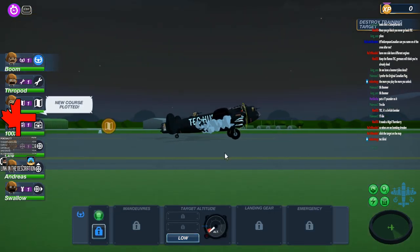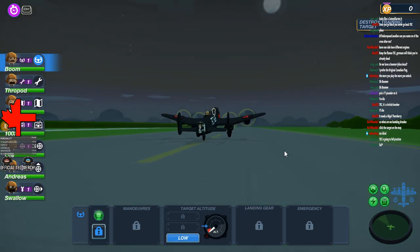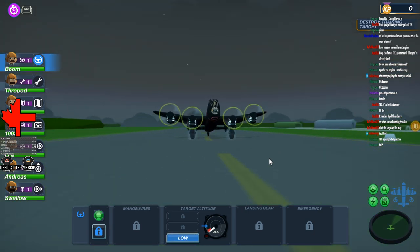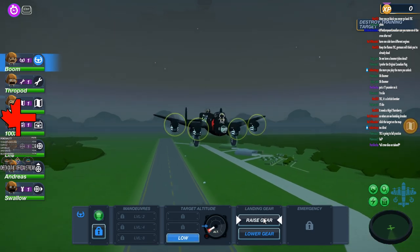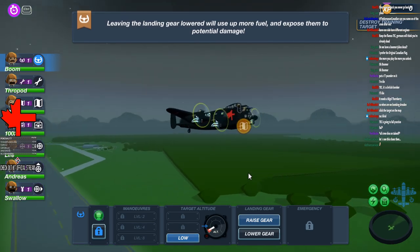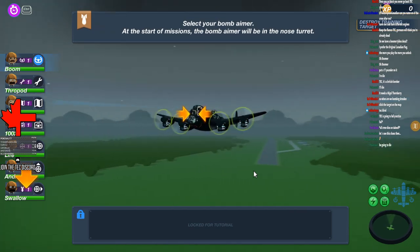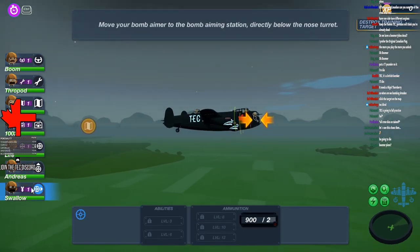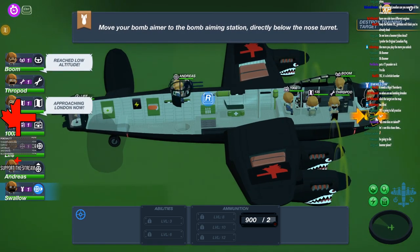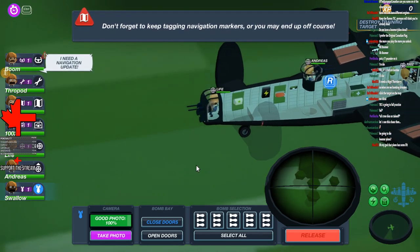That's the wrong button. How do I turn the camera? I don't like those controls, that's dodgy. A and D to turn — I'm not sure about that. I'm guessing we need to raise the gear. Leaving the landing gear lowered will use up more fuel and expose them to potential damage — luckily we put them in. Select your bomber aimer for the start of the mission. Move your bomb aimer to the bomb station. Tag the bomb — it's going too fast. Don't forget to keep tagging the enemy. Where is the target?